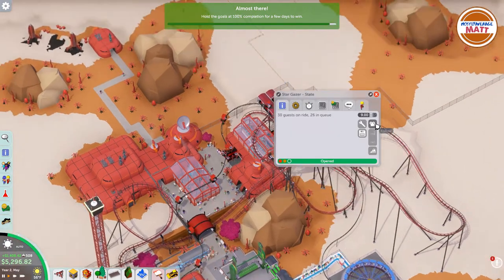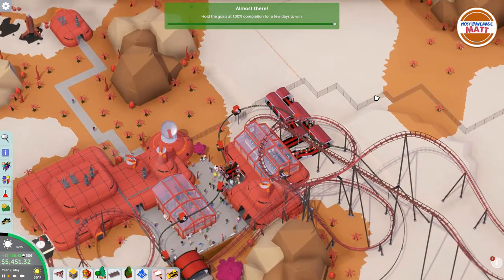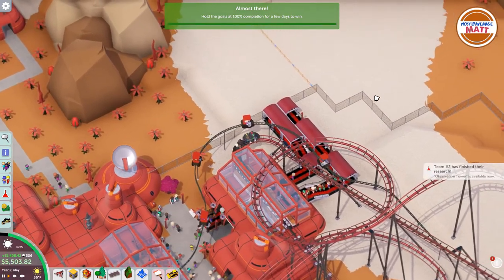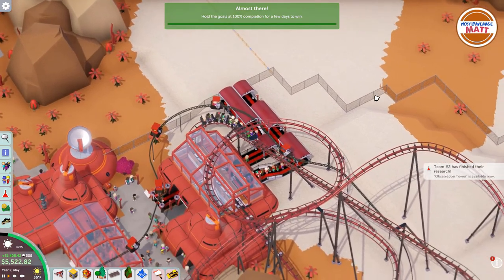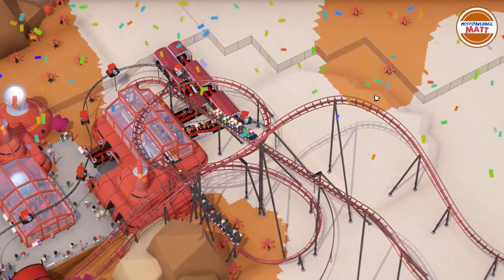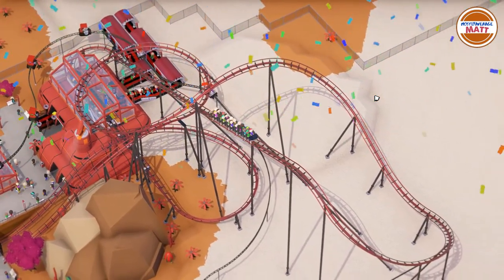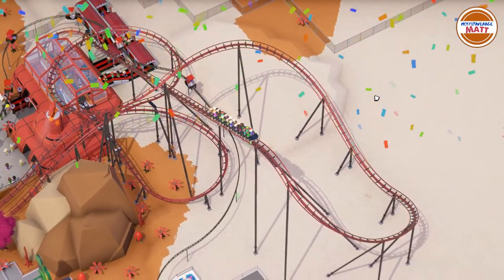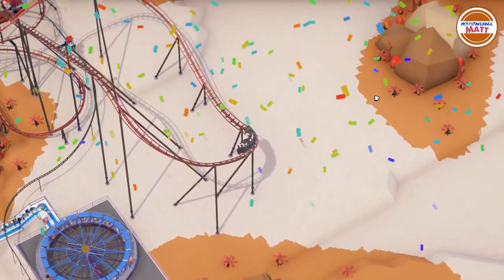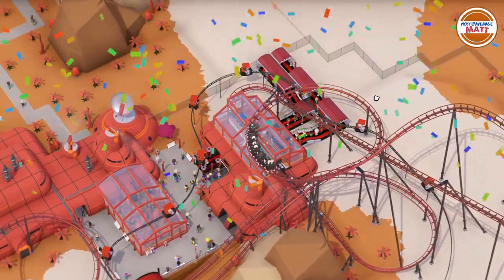We ride out the roller coasters for a final look. I'm pretty proud of these. I wish I'd been able to get a loop into Stargazer, but there are worse things. The double down into the underpass seems really cool and it flows very nicely. We head over to Orbiter, the spinning coaster — of course it breaks down right as we're about to ride it. It was interesting to build, not my favorite ride but it did its job, especially with the outward bank turn at the top.